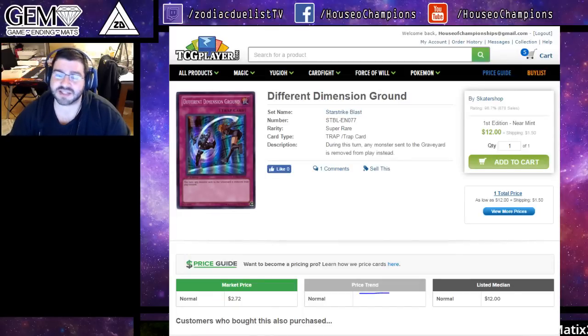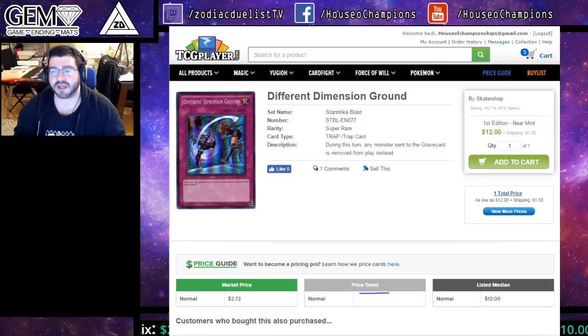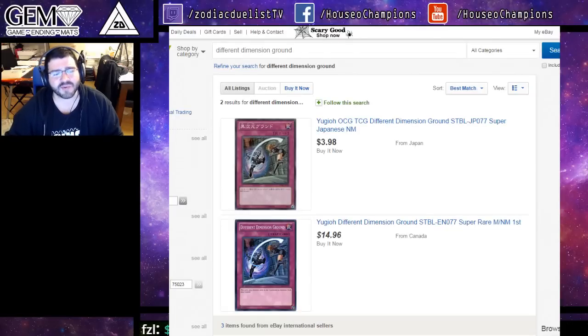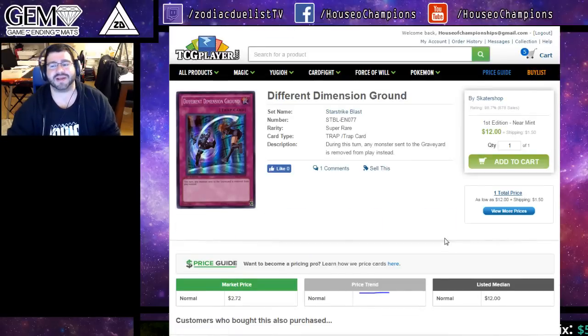Now, Different Dimension Ground. This is a base copy at $13.50. Everything from Star Strike Blast seems to eventually become money if it was playable. Different Dimension Ground is a really good trap card — during this turn, any monster sent to the graveyard is removed from play instead. That's really relevant against decks like Mermails and Heroes that are trying to send stuff to the graveyard and get extra effects. Also against ABC during their turn, it can shut off their entire turn because they're not going to want to go forward and lose their ability to have a Buster. So it's a one-turn Macro. It's for both players though, so you have to be careful how you play it, but generally it's just really good as a hard counter. There's only one even on eBay in English and it's $15 — there's a quantity of one, it's basically bought out everywhere.